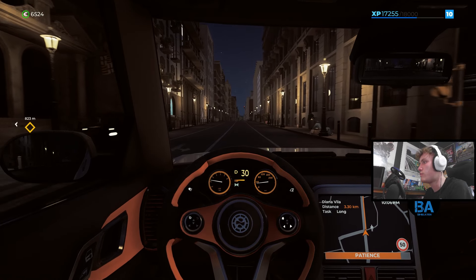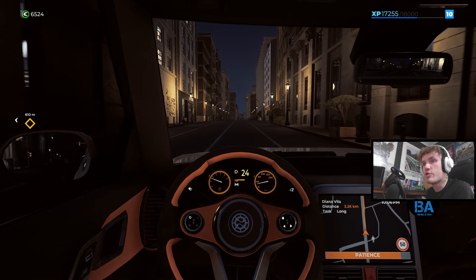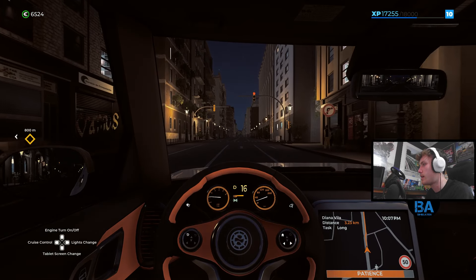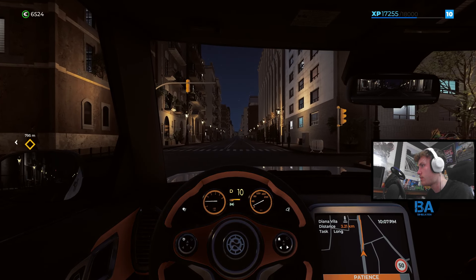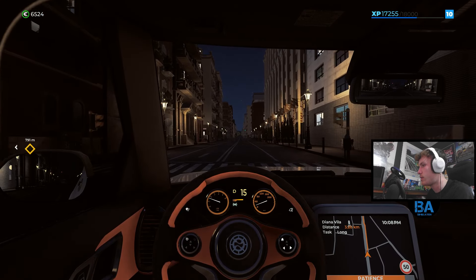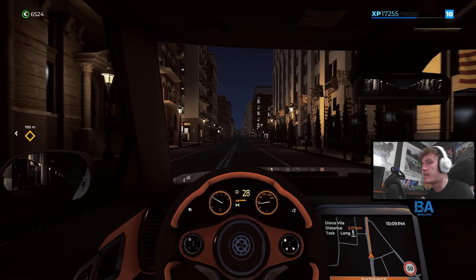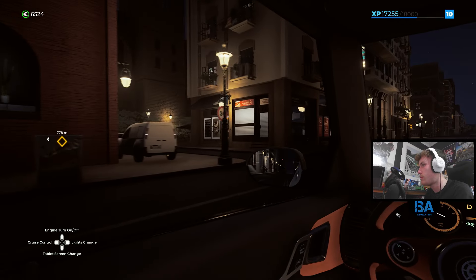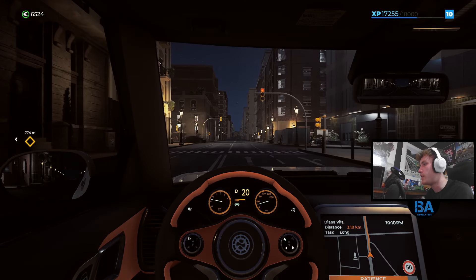There are quick look features. Press LB to use it - oh, I just did it there. Using the quick look with LB and the right stick. Yeah, we're doing something there.